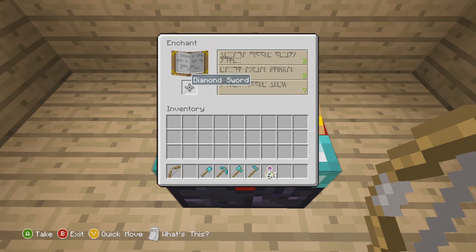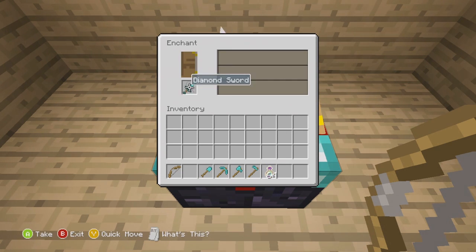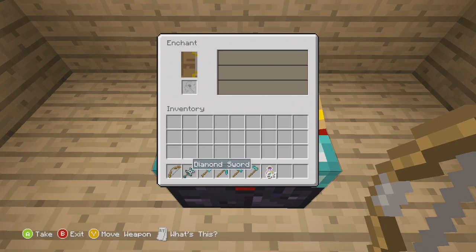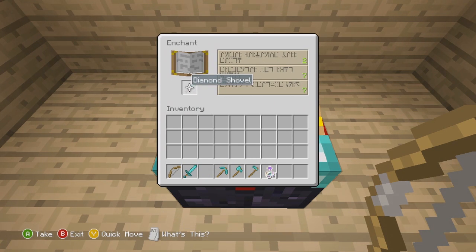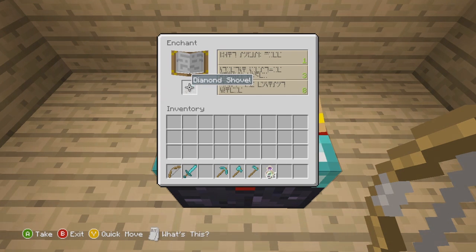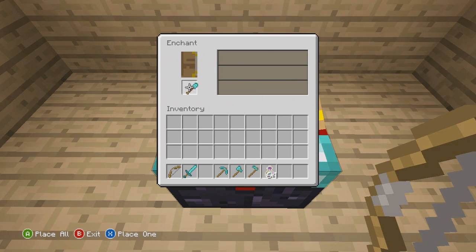Upon placing the item in the item slot, three randomized options will appear on the right of the enchantment table. As you can see from the screen, I have no experience points whatsoever, but it's still giving me the options of three different slots that have different green numbers in the bottom right, and there is some text that's really just meaningless.